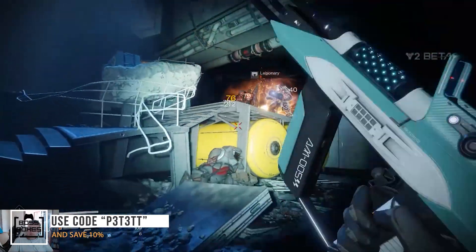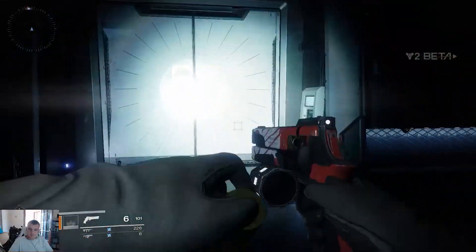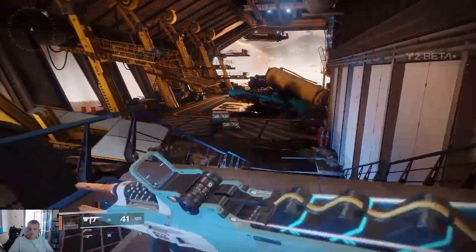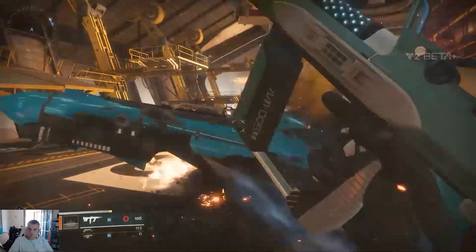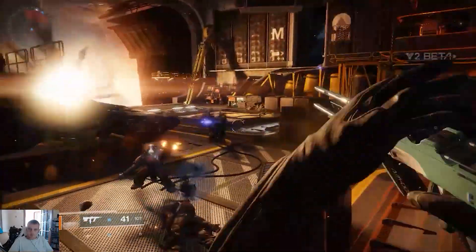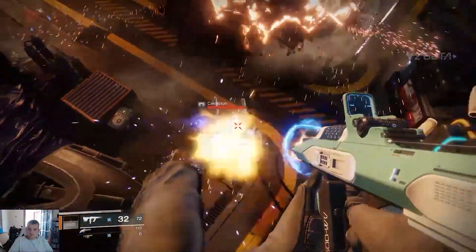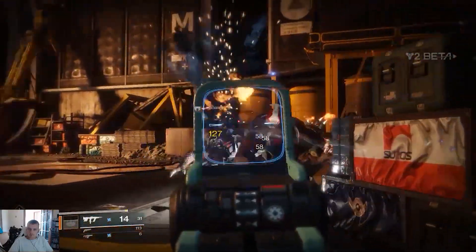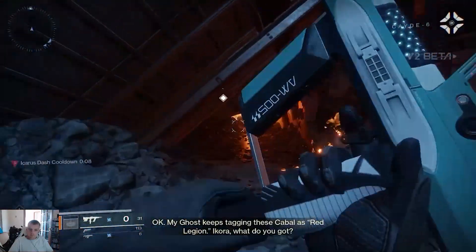Something else that really needed a big change was the heavy ammo, and the heavy ammo drops an awful lot more now. As you'll see from the gameplay in the background, I was using my heavy ammo a lot of the time. I played the Homecoming mission, went into the strike, then into the crucible. Running through the strike I was using my fusion rifle so often - yellow bars would drop heavy ammo and even half a dozen red bars would drop heavy ammo as well. It was a really nice experience to use heavy ammo freely rather than hoarding it for a named boss.